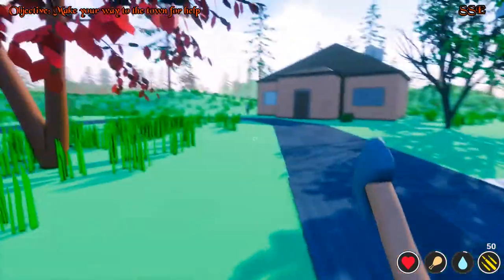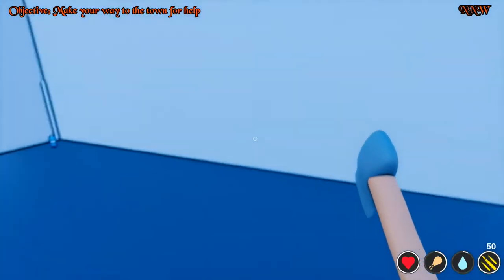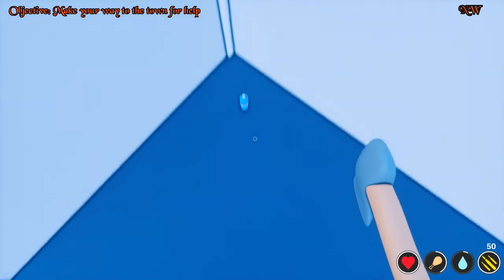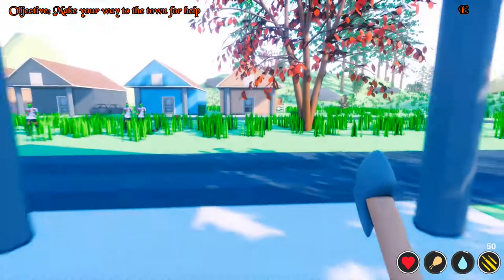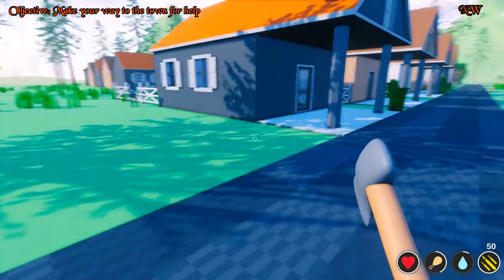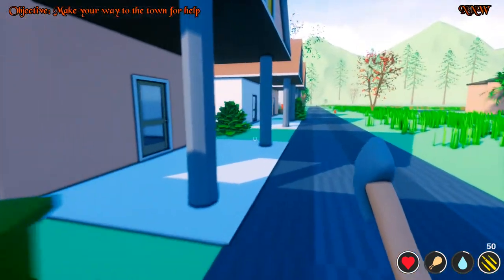We're gonna phase through all the doors. Oh look, white picket fence! Oh jeez. Yeah, just walk straight through. What in the world — something's wrong with the wall, yeah, just a little bit. It looks like a door, the edge of a door or something. It said make your way to the town.